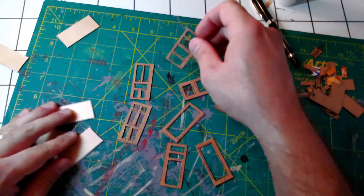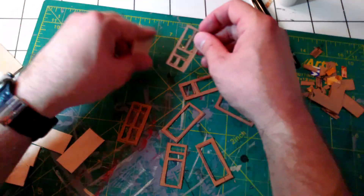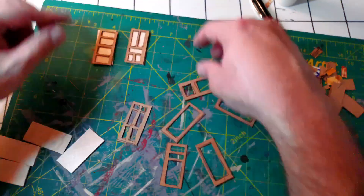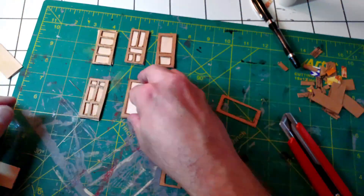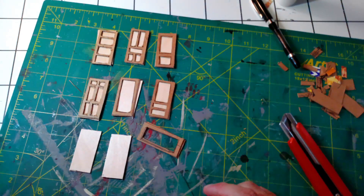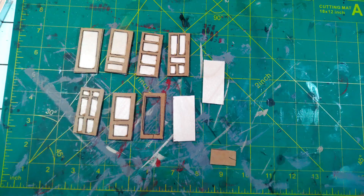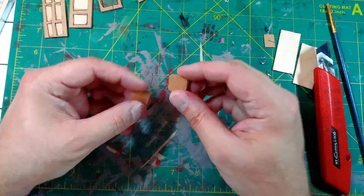Once you have your door patterns cut out, glue them on your sticks and let it set for about 30 minutes. For one of the doors I'm using some clear plastic sandwiched between two card stocks. I'm also leaving two of the doors blank, as these will be male and female bathrooms for my upcoming building piece.